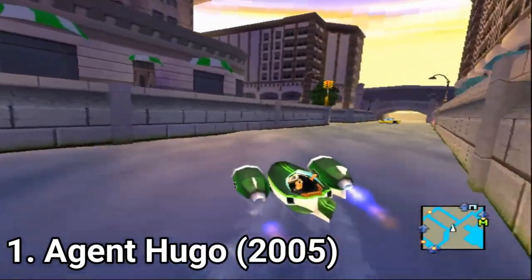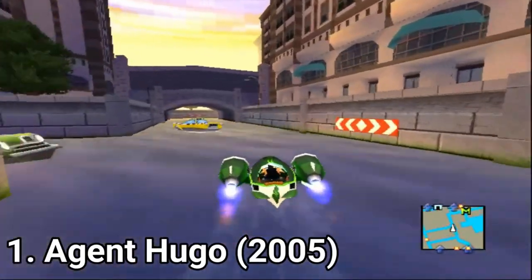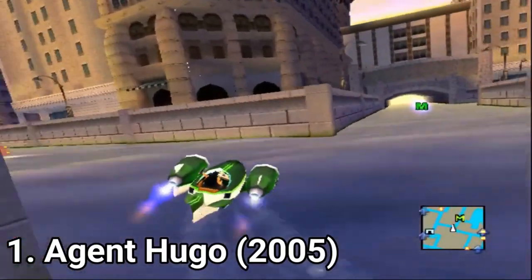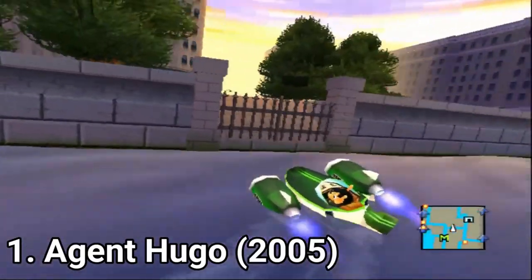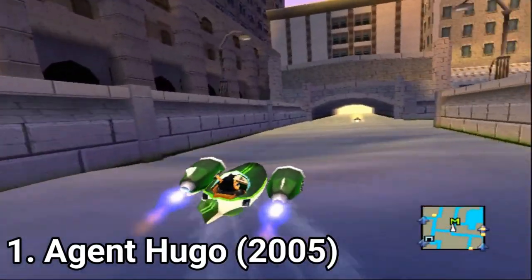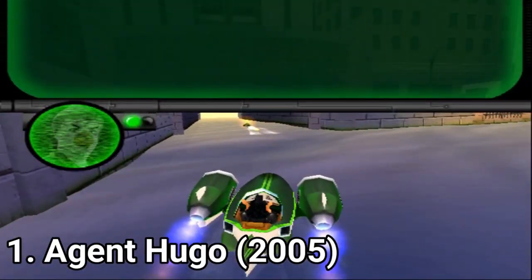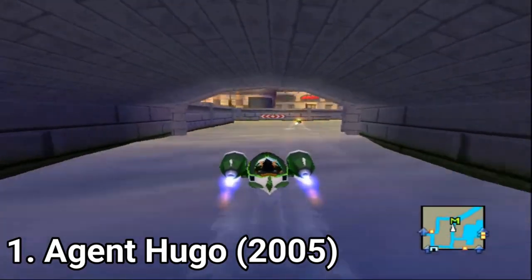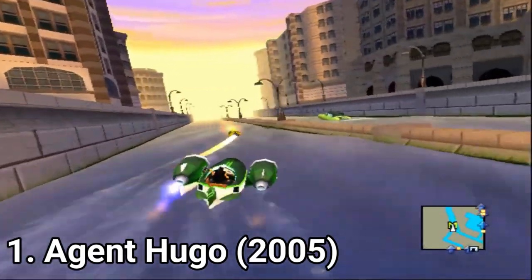Agent Hugo is a game for little kids and you can see that. It's simple, easy to play and very childish for an adult. Especially when you see the name transformations from James Bond — Spectre has become Suspectra, Miss Moneypenny has become Miss Honey Bunny, and Dr. No has become Dr. No Go.